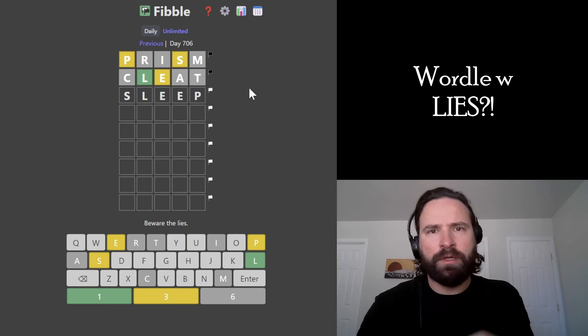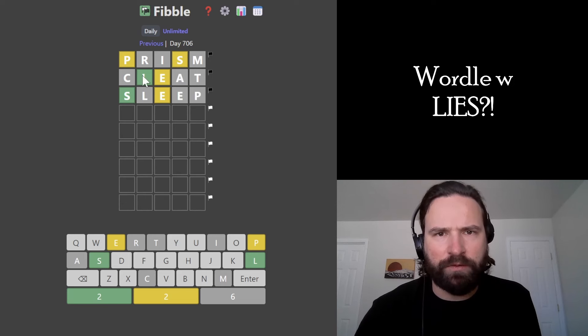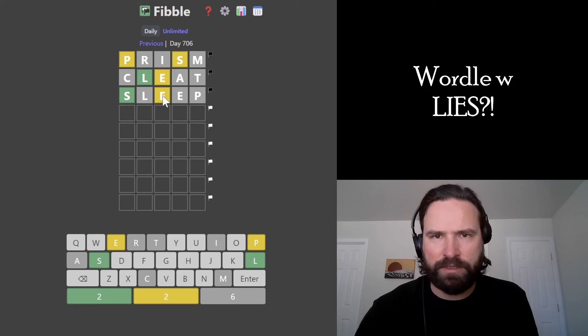I'm going to go SLEEP, so it just tries all four of the letters we have so far. It can only lie to us once. So the L changes colors and we now know there's an E in the word. And the P disappears, so now we know there's an S in the word. So the S and the E are definitely in the word. This S doesn't have to be green necessarily — there still could be an L and a P in the word, but we know that there's an S and an E.